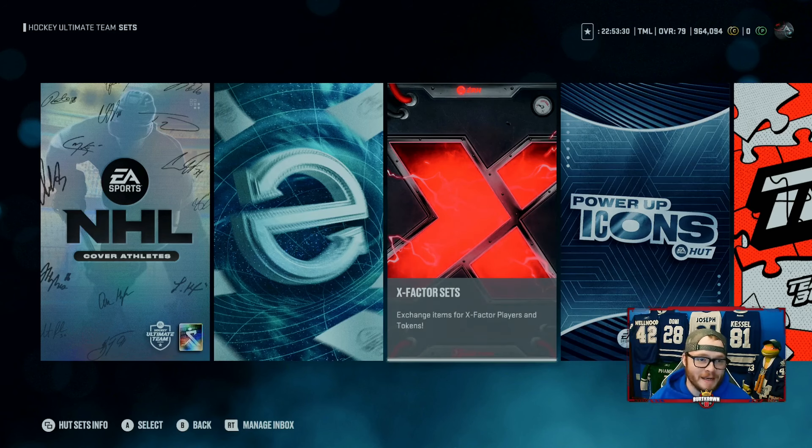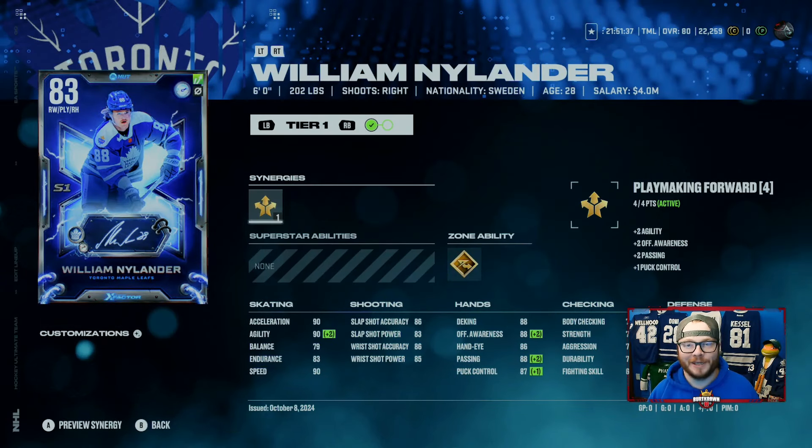People out there are spending thousands and thousands of dollars. All I was wondering was how obtainable these teams were, because it's not obtainable for the free-to-play player. All said and done, we got the card that we wanted. We got the William Nylander X Factor, and it was a pretty big investment to get it. But the lucky thing is, that's not all we got.